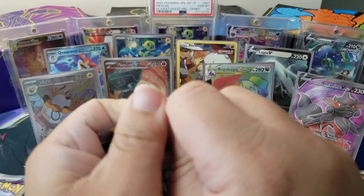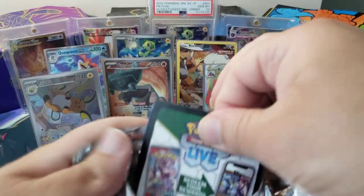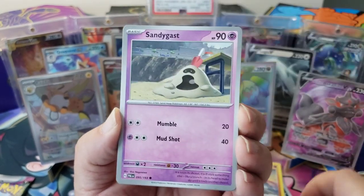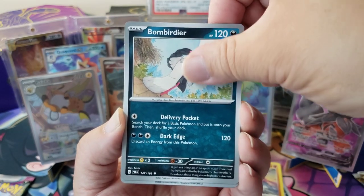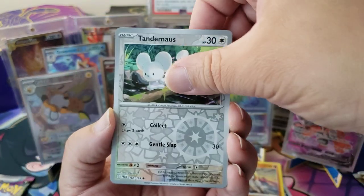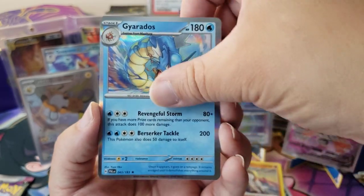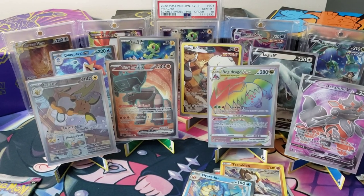Paldea Evolved last pack: Palmi, Larvitar, Dino, Sandygast, Luminous Energy, Bombirdier, Flamigo, Mystery Mist, Tandemaus, and a Gyarados Holo — he's about to do a Hyper Beam. Then Grass Energy and a code card. So one hit out of that ETB — we've gotten one hit out of this entire run.